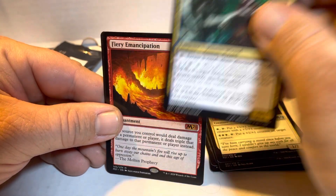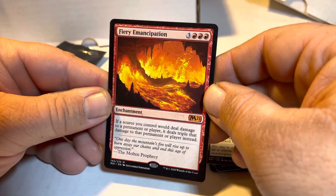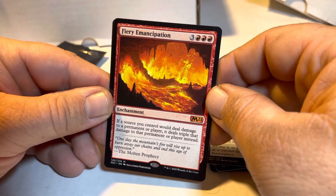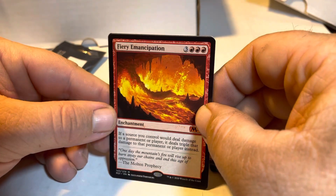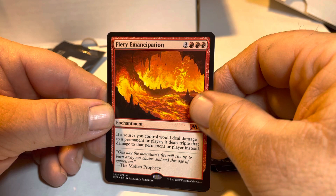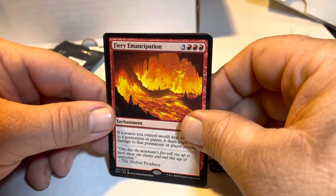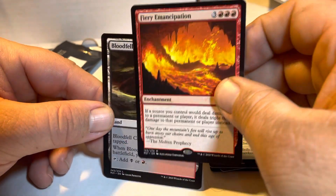And can we do it? We did it! Ha ha ha! Four Mythics in a row! Fiery Emancipation. I don't care if it's good, bad, indifferent — a penny, bulk. Don't care. Four Mythic pulls in a row. My goodness.